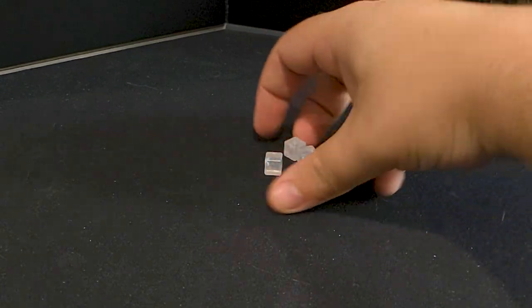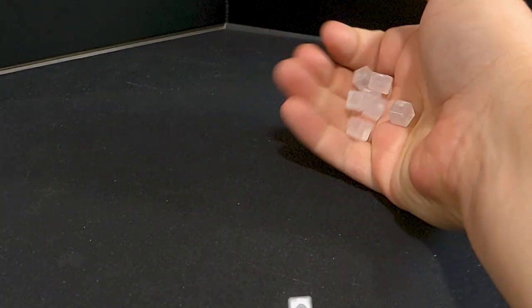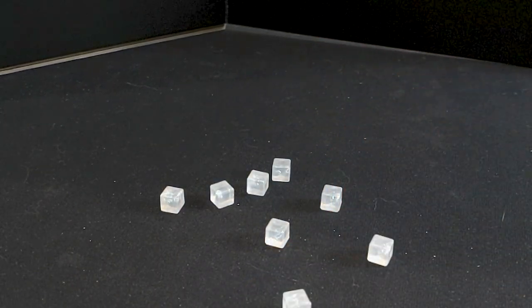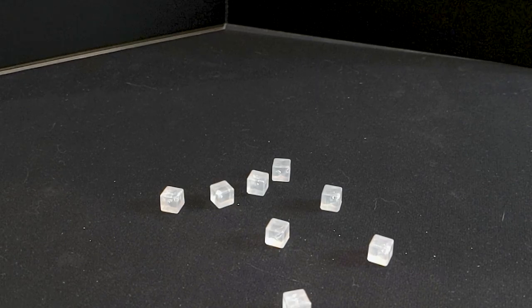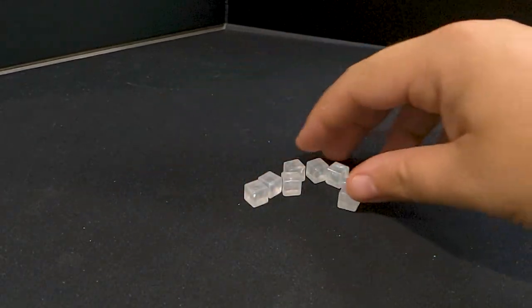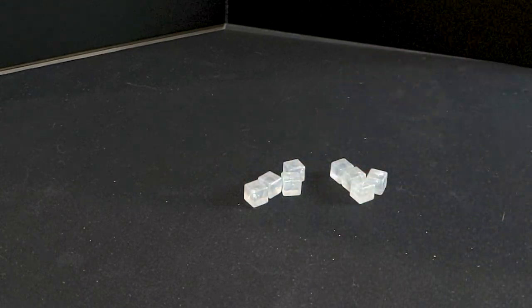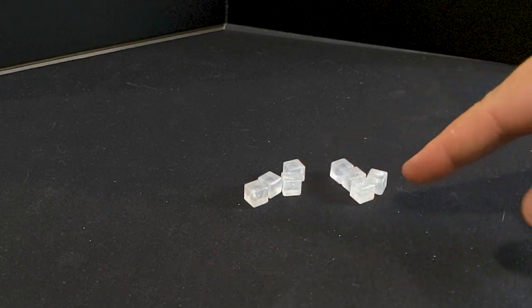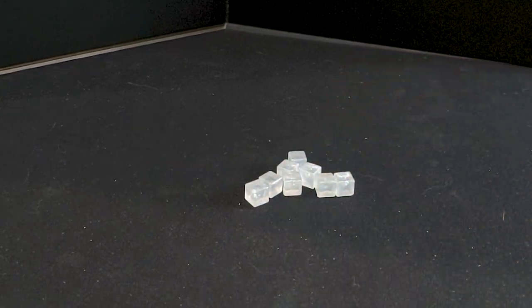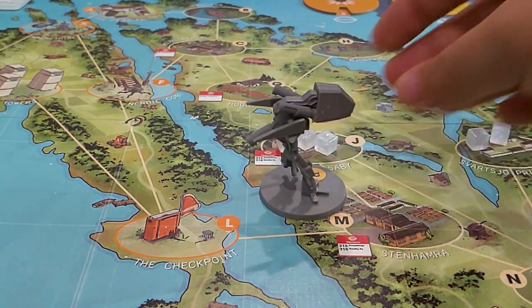First, cubes are easy to pick up. Even my uncoordinated flesh mitts have no problem with it — I can pick up a whole bunch at once, no problem. Second, they're easy to count: visually distinct and regular in shape. There's no mistaking cubes for anything else. The ability to recognize how many items are in a group without actively counting is called subitizing. I don't have any proof of this, but I feel like it's easier to subitize cubes than nearly any other piece.